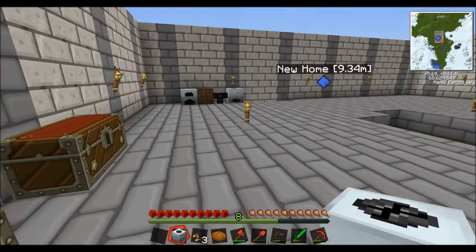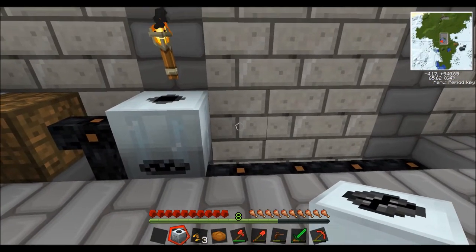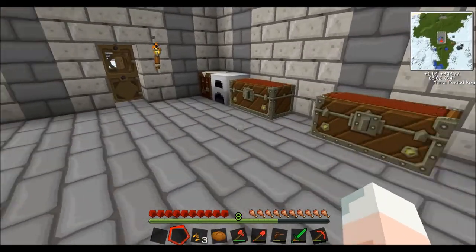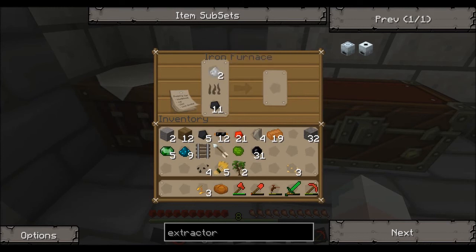This is brilliant — if I plunk the macerator down here, it fills up with power. We'll put the iron ore in and something rather magical happens. You'll see that click down to 22 in a moment. Almost there. Bang — it makes two dust. One ore makes two dust. Now if I take these two dust over to the furnace, each dust makes one ingot. So what we're doing there is effectively doubling what we've already got, which is amazing when you think about it.